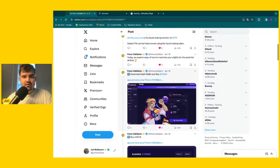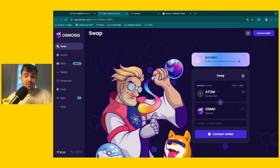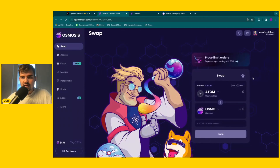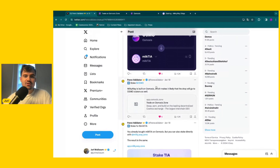The very first thing we can do is go to osmosis.zone. We can already see some advertisement for milkTIA here. Let's start by connecting our Keplr wallet as usual. Now we are connected and currently I have 10 OSMO — that should be more than enough for this tutorial. Milky Way is built on Osmosis, which makes it likely that the drop will go to osmosis stakers as well.